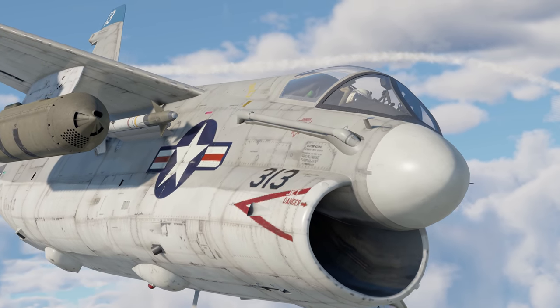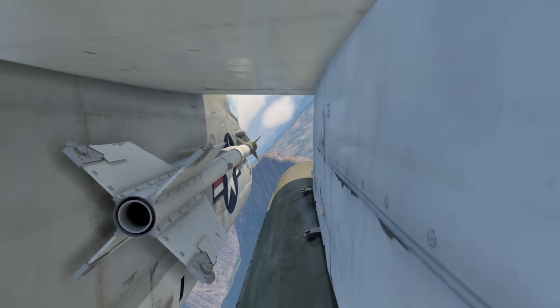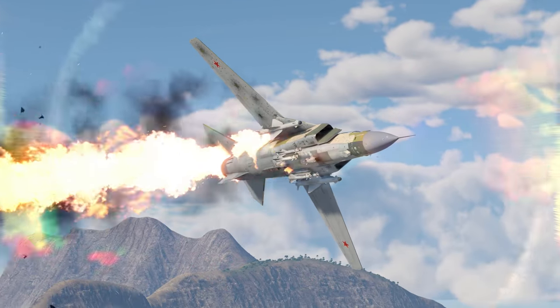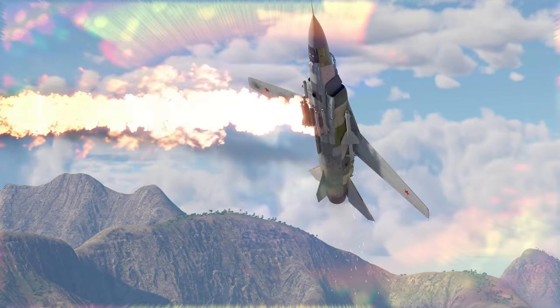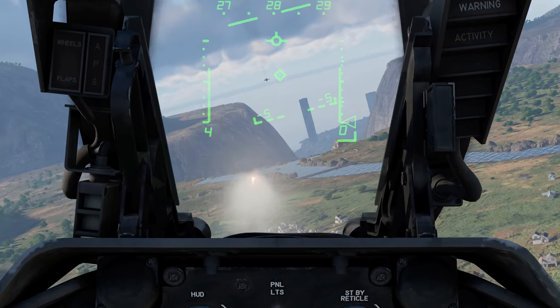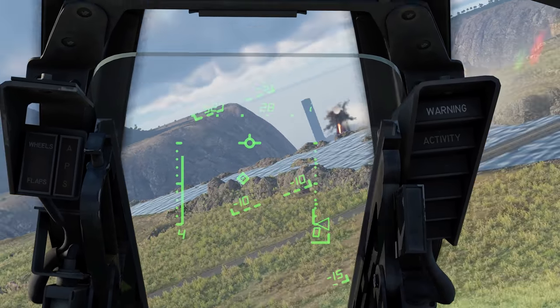Might as well take a couple of Sidewinders. We recommend going for the G modification. It has less explosives compared to the D modification, but its homing device's field of view is much wider. Moreover, it can work together with the plane's radar, which reduces target lock time significantly.